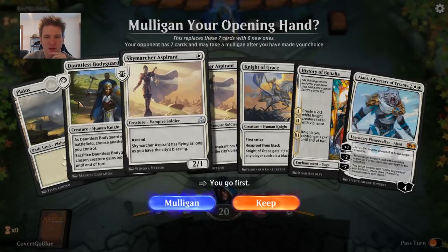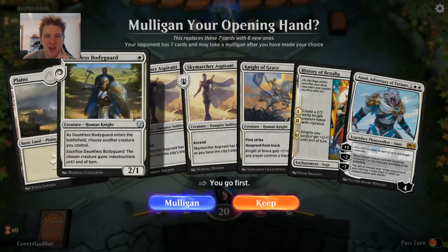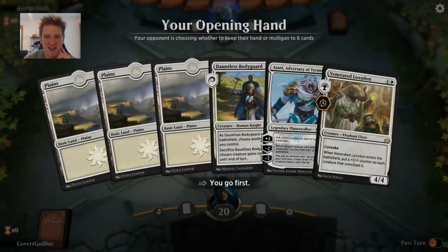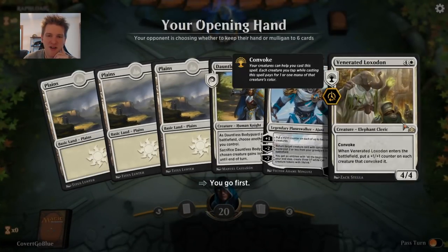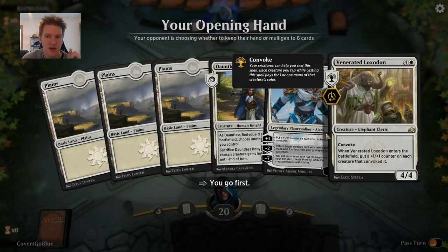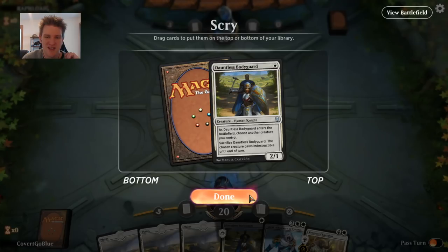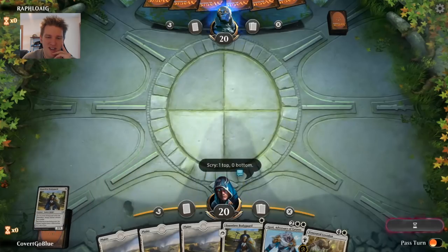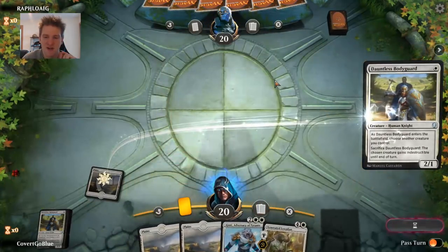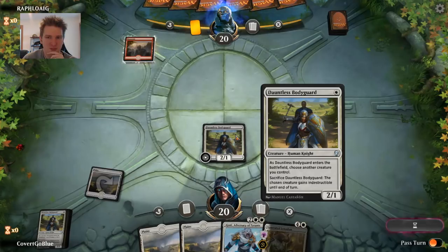We are on the play with triple one-drop, a two-drop, a three, and a four — unfortunately one land, so I probably can't keep this. Going much lower in a best-of-one seems like certain death. On a mulligan, we really have to hope to scry into or draw more one and two-drop creatures to make our Loxodon good. Another Bodyguard isn't what I wanted but it is another creature, and we do need those to make the Loxodon an option. Bodyguard guarding nothing feels bad.